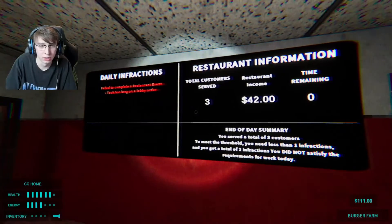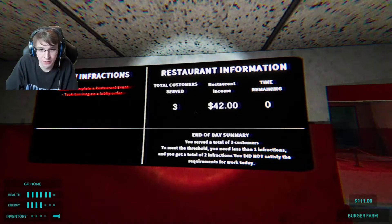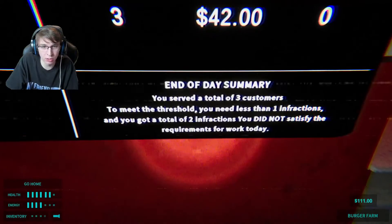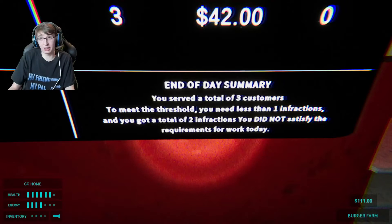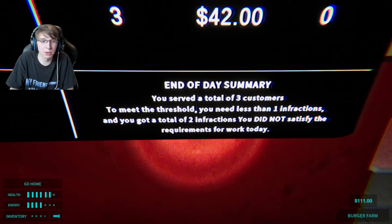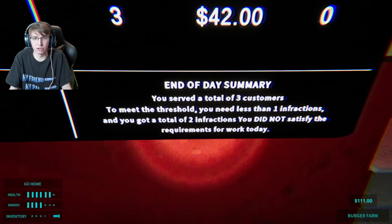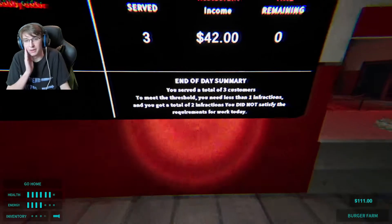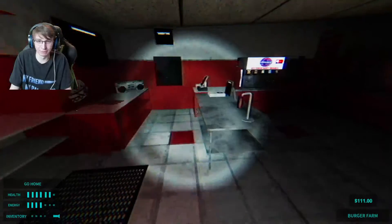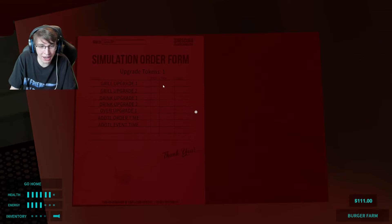Okay, so I got two daily infractions. God dang it. So, my end of daily summary — I still have yet to do that either. You served a total of three customers. To meet the threshold you need less than one infraction, and you got a total of two infractions. You did not satisfy the requirements for work today. I don't like that. Not one bit. It's just gonna get harder and harder, isn't it?